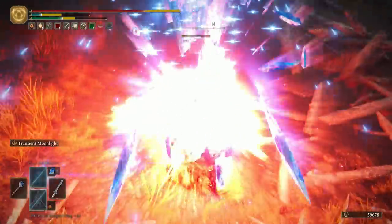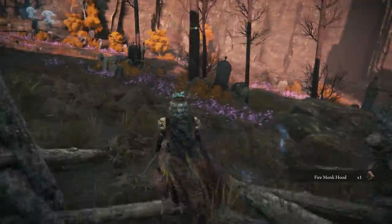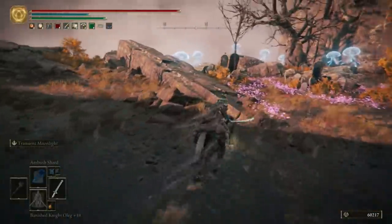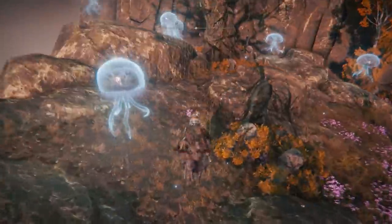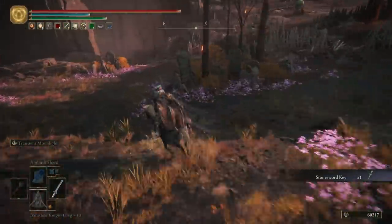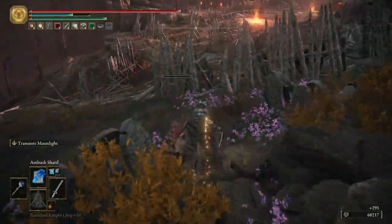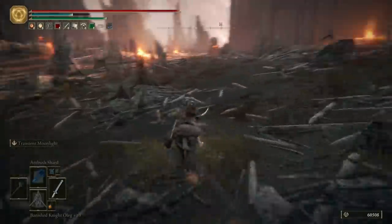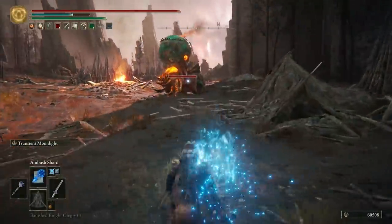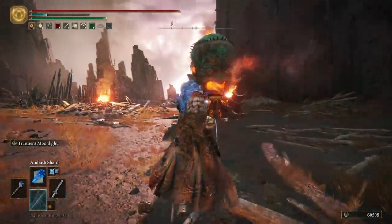The staff I'm using is called the Lusat Staff. The reason I opted for this one is because it has an added bonus that spells cost more FP to cast, but also do more damage. And even a simple Rock Sling is hitting enemies for 600 to 700 damage. Also, I'm absolutely loving using Ambush Shard on these giant flame tanks, because obviously the weak spot is the guy controlling them at the back, and Ambush Shard always hits enemies in the back, so it makes them trivial.